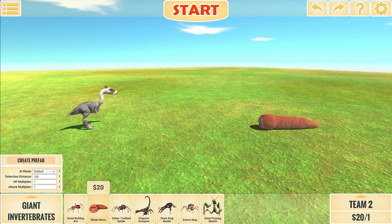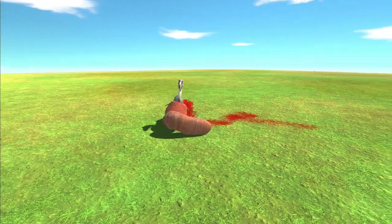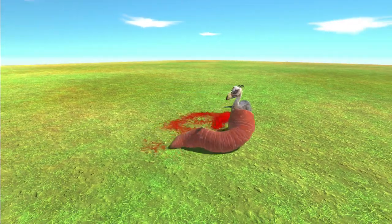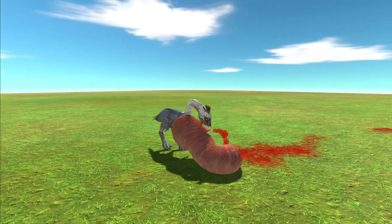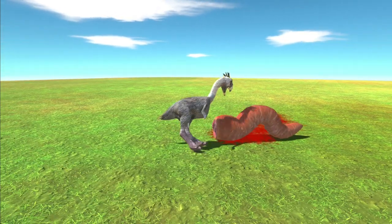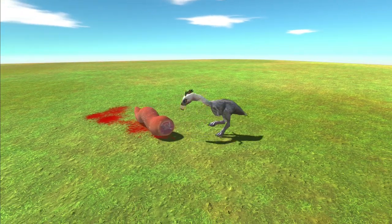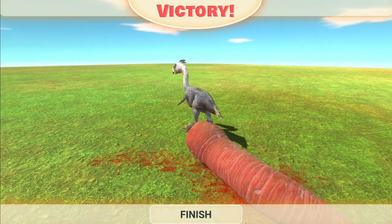Next up a $20 Blade Worm from the invertebrates faction. I can't really gauge this one — I feel like the Blade Worm might take it, even though at $20 versus $25 he shouldn't. It's a long battle compared to the previous ones — both units looking like they're playing dead at times. It's a real 50-50. Blade Worm going purely for the chest. Eventually the Terrorbird gets the win — two wins in a row. Both are $20 units though.